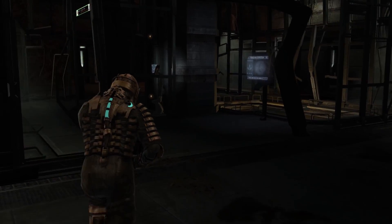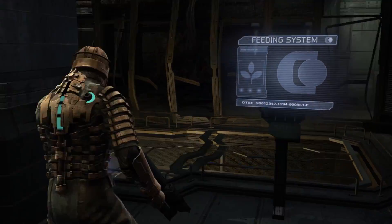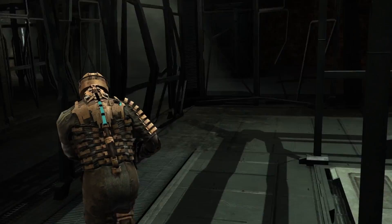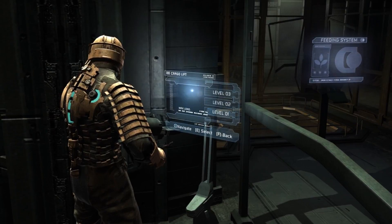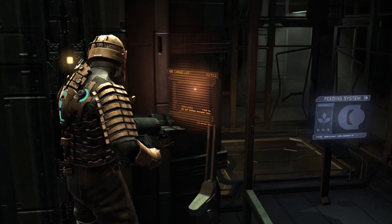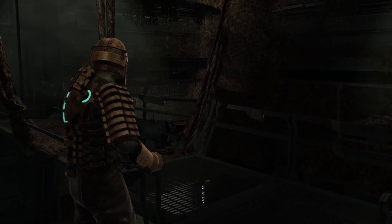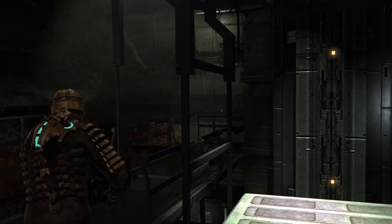I prefer to keep everything as far away from me as possible. Which way are we going — going down? Feeding system. It wants us to go here. Activate feeding system? No, I'm not going to do that just yet. We'll go down. Try level two I guess — I don't know how to get down to that one. It wants us to go back to the elevator.